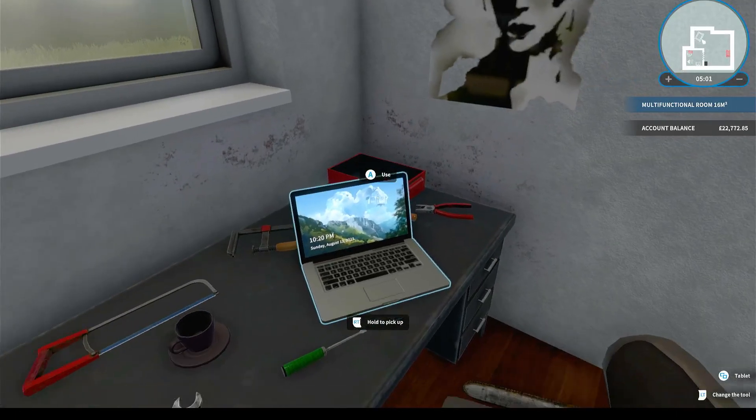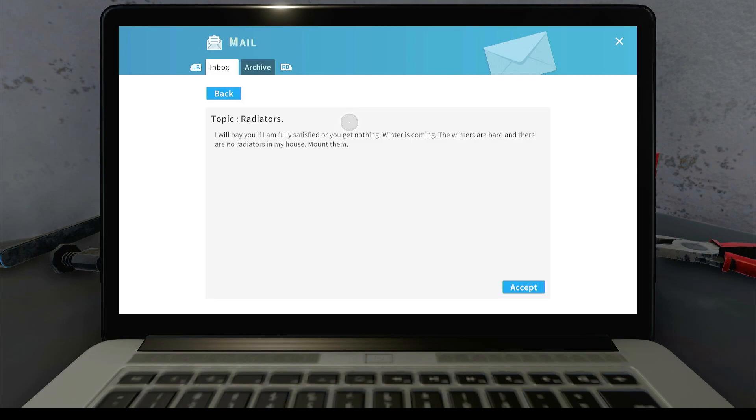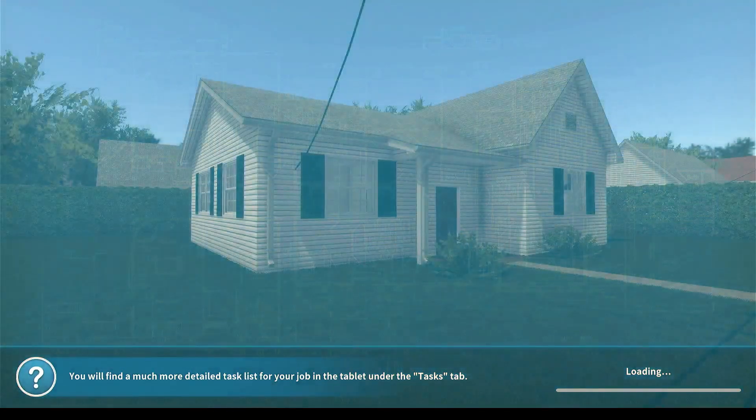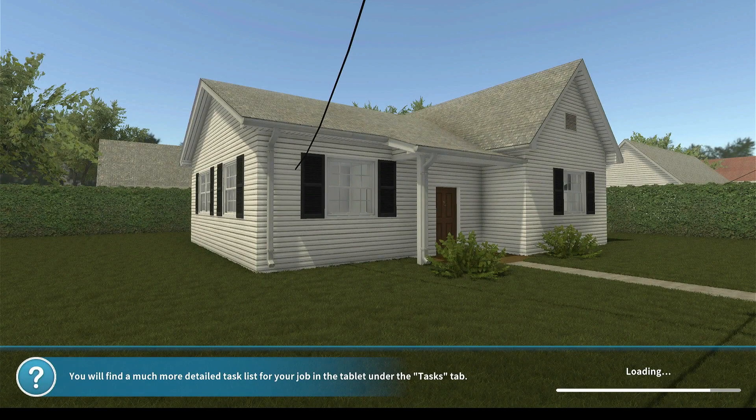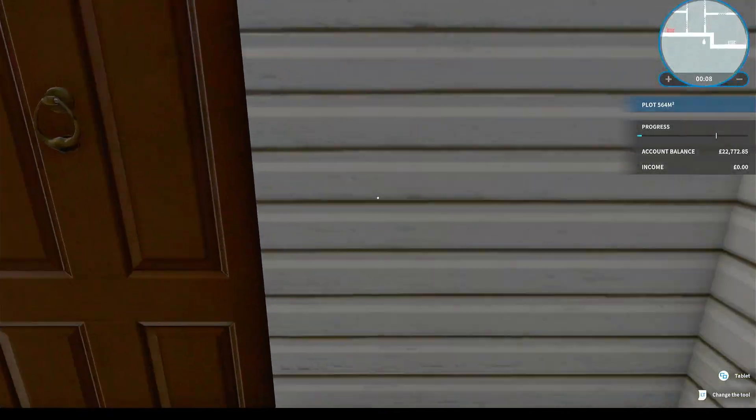Let's see what's on the computer today. We've got two emails - Caroline Smith wants us to clean the garage, and Jack Grant wants some radiators. 'I will pay you if I am fully satisfied, or you get nothing. Winter is coming and there are no radiators in my house. Mount them well.' He gets straight to the point. Let's go see this fella - I think we are the men and women for the task.